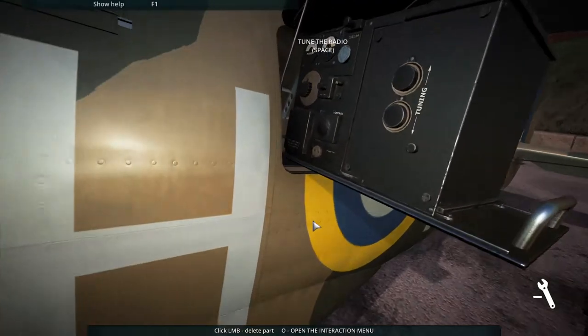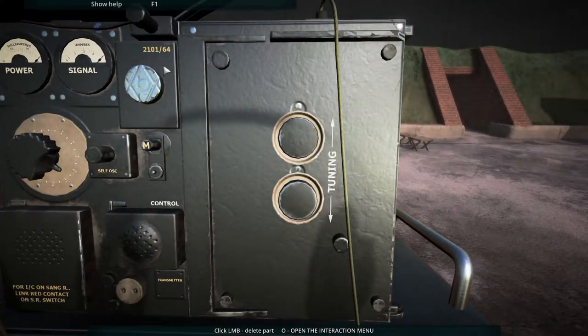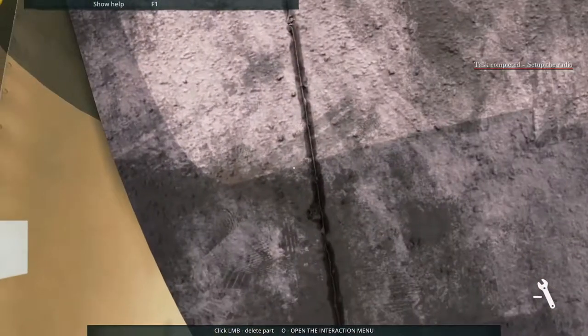Let's start with the radio, TR9. We need to find the transmitter frequency — we have power, so the battery is working. We have to find the frequency where the needle is pointing to the right and leave it there, and the game takes us automatically to the next step. Frequency first, we need to find a frequency where we can hear some chatter, and we are looking for a Morse code where the signal is the strongest. And radio is done.